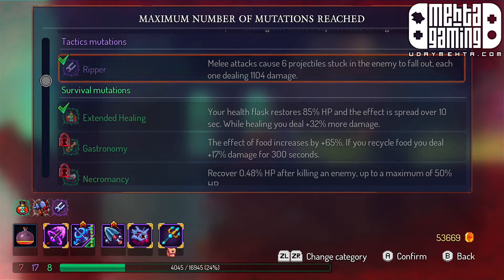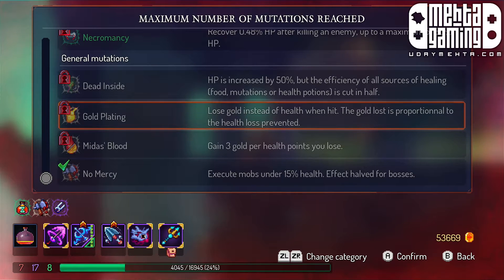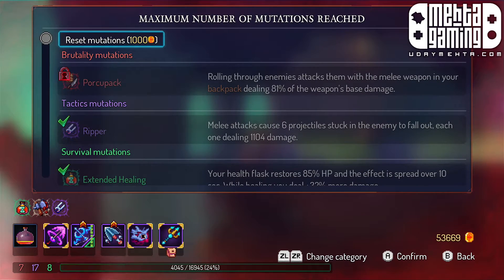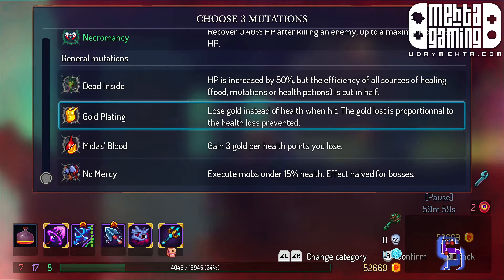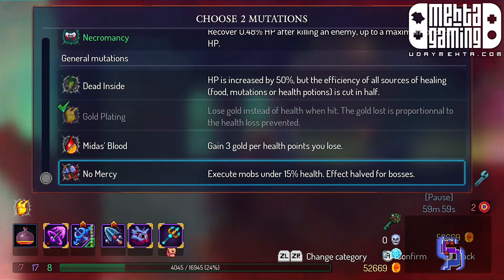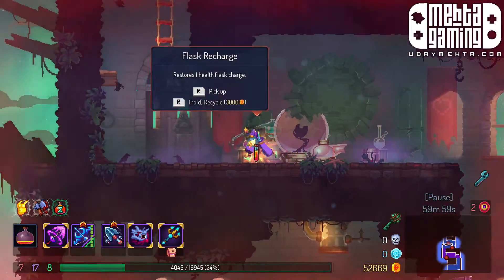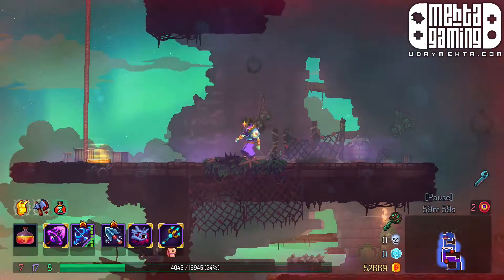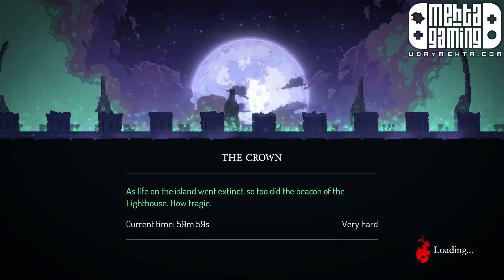Once the rope is used it's used — I appreciate the commitment to the bit. Let's check the health flask options: we basically get 7% back on one. We also have the mutation where you lose gold instead of health when hit — that seems pretty interesting, that could be a game changer. We'll do that one, then the 85% healing one. I feel better about that — so we've got two heals.